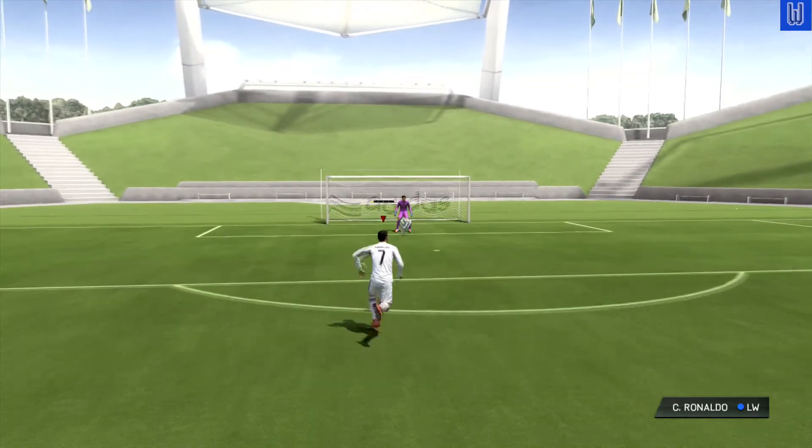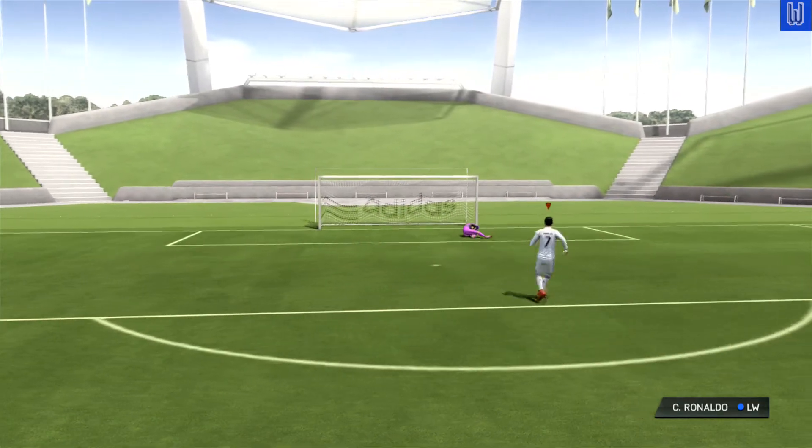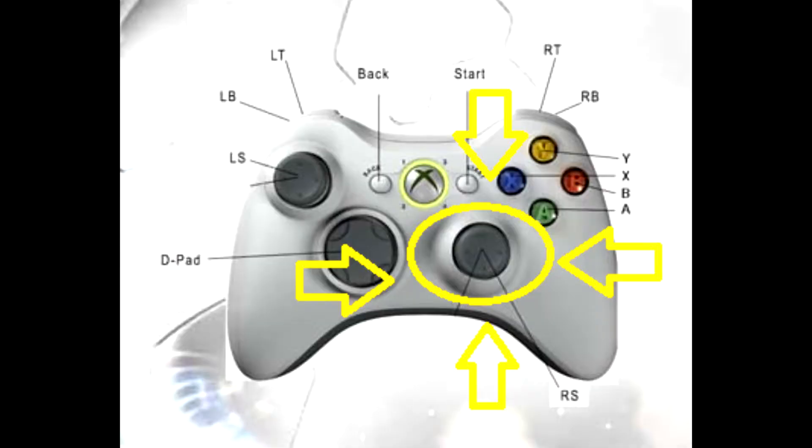For these tricks you need a player with 4-star skill moves, and the only button you need to use is R3 or the right analog stick.